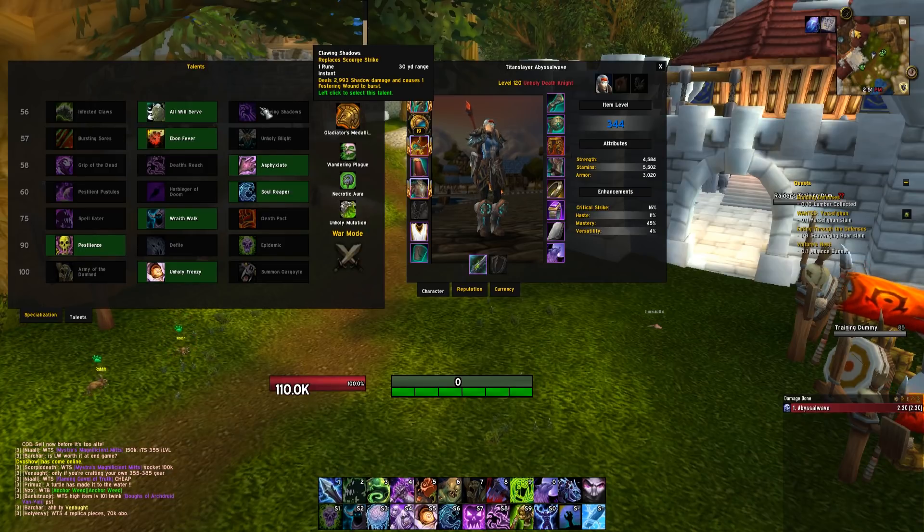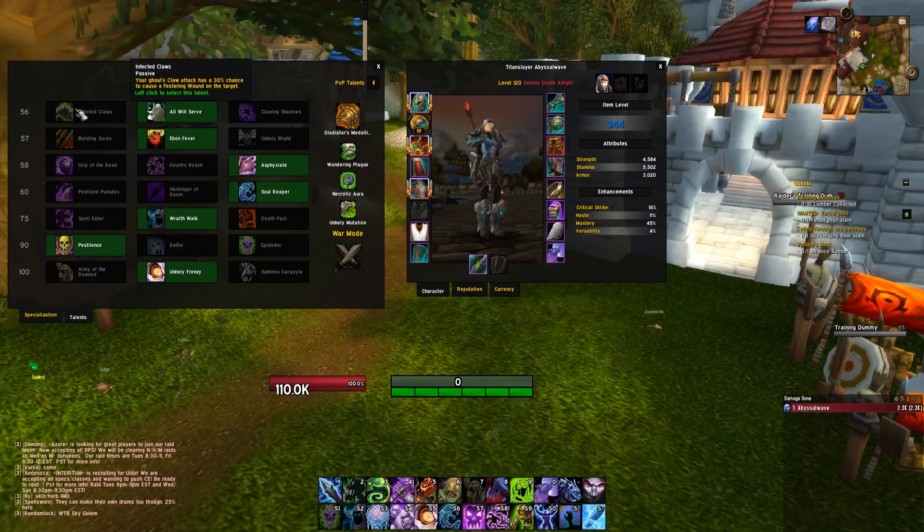Take for instance the first boss in the raid, Tallick. You can sometimes get a debuff that requires you to run away from the group. Clawing Shadows is a great talent to maintain uptime on the boss, and also when he runs away for his cudgel and you can't follow because you don't want to take falloff damage. It's really good for instances where you're attacking targets away from yourself.